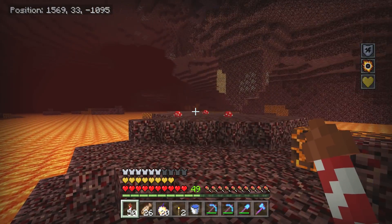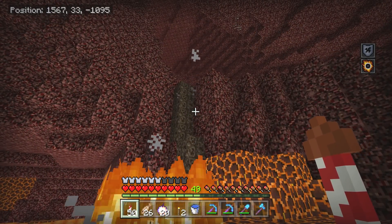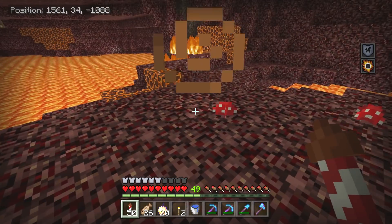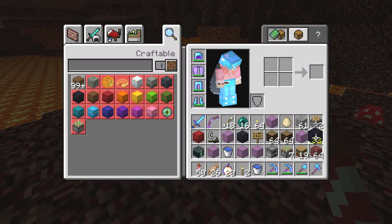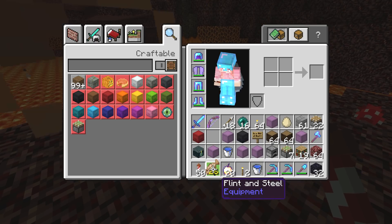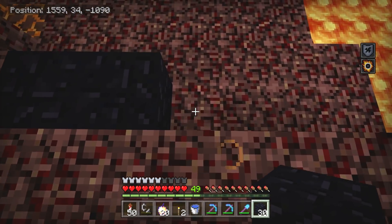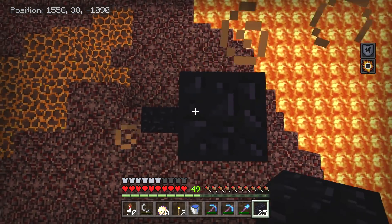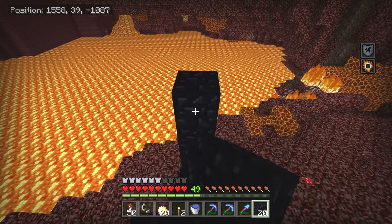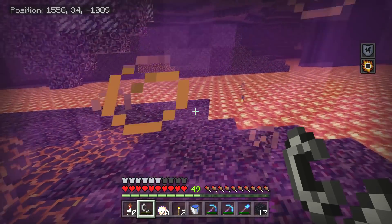This seems like as good a spot as any. My entire Nether is Nether fortresses — even here, there's another fortress. I had to jump over the lava the whole time. These glitched-out boxes are making my life difficult. Let's just do this all at once. Hopefully we spawn near an ocean — that's all we need. We've gone over a thousand blocks, so that's about eight thousand in the overworld.